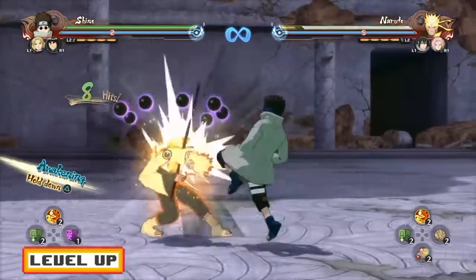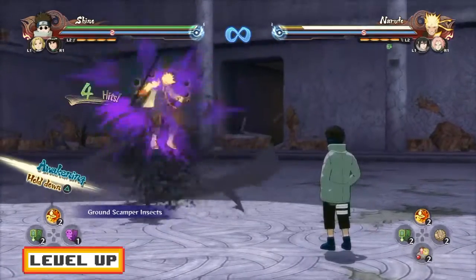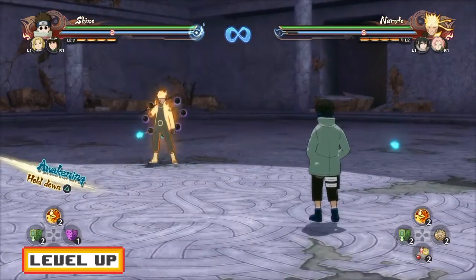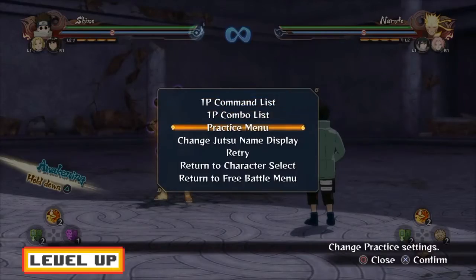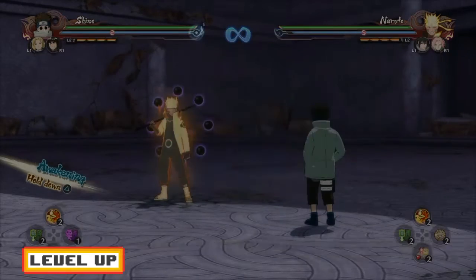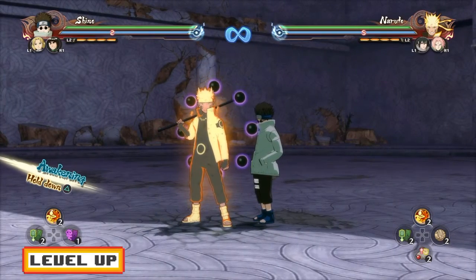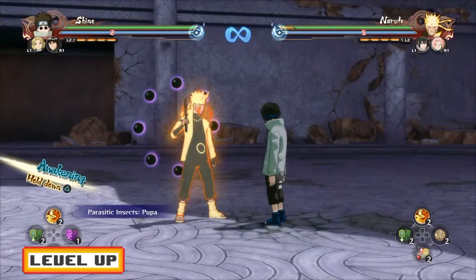Now, if you guys want 14 hits in, you guys can go for the tag — the defense tag — then activate Grand Scamper. But of course, only do that if the player is not playing extremely aggressively. Let's move on forward to Ultimate Jutsu Cancels. This dude's Ultimate Jutsu Cancel is like PTS Sasuke or PTS Lee — a 4-hit Ultimate Jutsu Cancel. It's 3 hits in, and you guys have to be extremely precise with it.